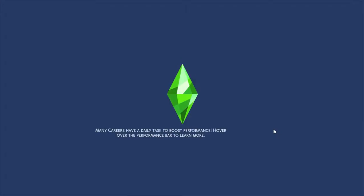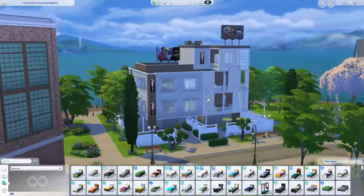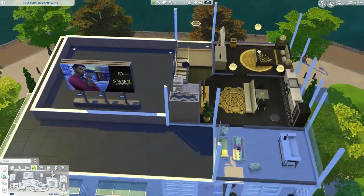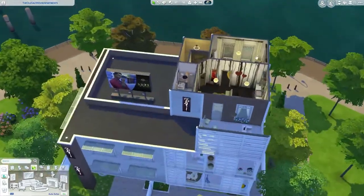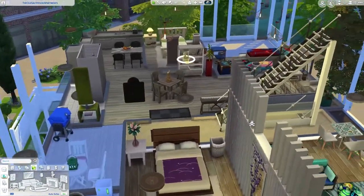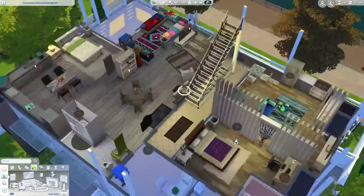There's an apartment building over here that I built myself — like a multi-house lot but as an apartment building. It's a few years old, done around the time City Living came out. We have an apartment all the way at the top, though I wish I'd put the balcony on the other side. There's a walkway over here; I haven't added elevators because they only work in actual Maxis apartment buildings, not custom-built ones.